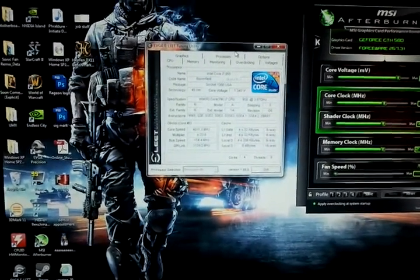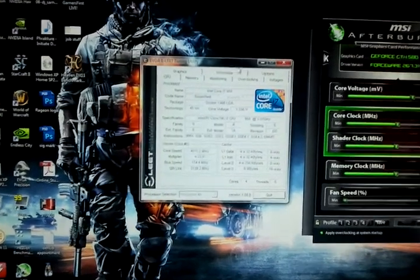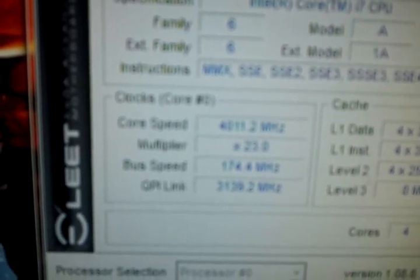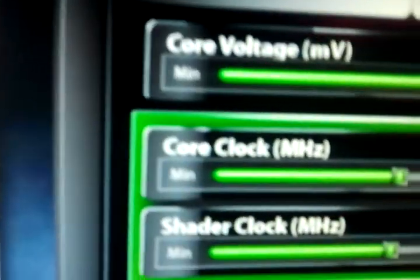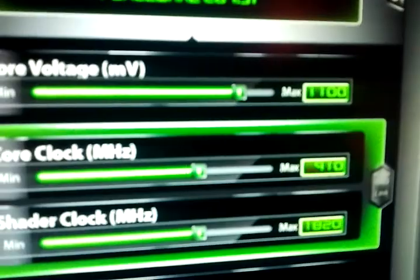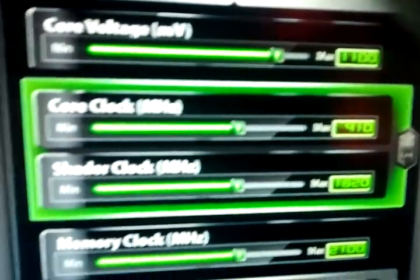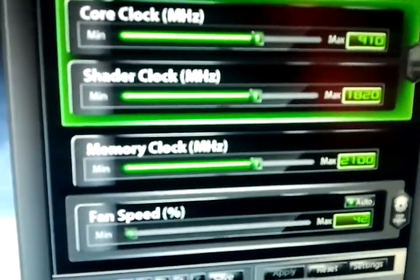Alright YouTube, this is HardwareHank. I'm going to be running Heaven Benchmark 2.5. That's my processor speed, about 4GHz. I had it at 4.2 but it was a little unstable so I'm just going to keep it at that. My two 580s I have them at 1.1 volt with a 910 core, 1820 shader, and 2100 memory.